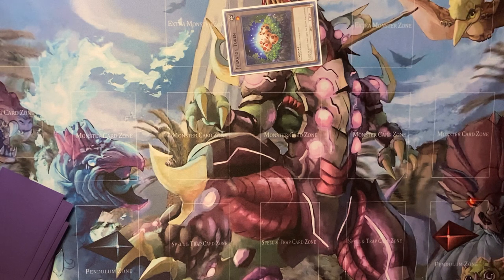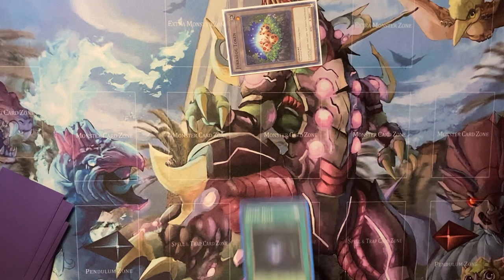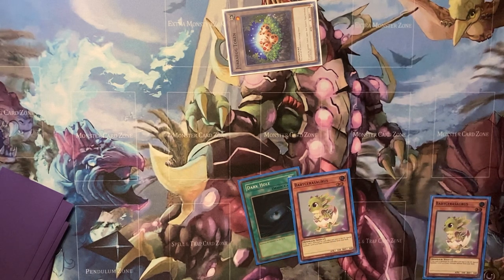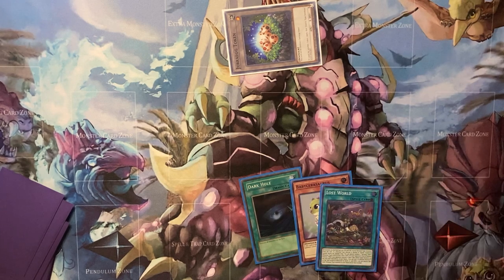With Ground plus Baby, if you go straight into Baron, Imperm doesn't matter. If you have any hand with Misc, Imperm doesn't matter. If you have like OB Baby and no Misc and you get Impermed — that sucks and you can't do anything about it, unfortunately. One more combo I can show is a funny one with Dark Hole — with two Babies, or Lost World and a Baby.